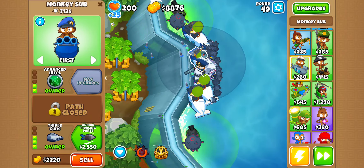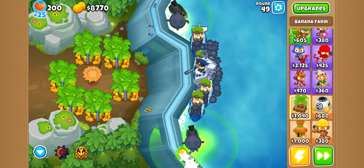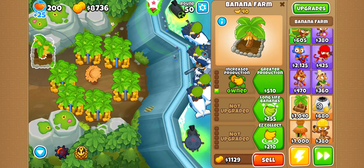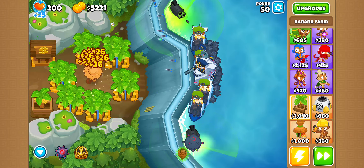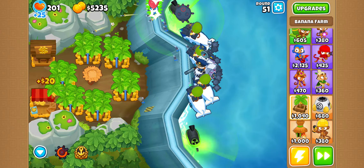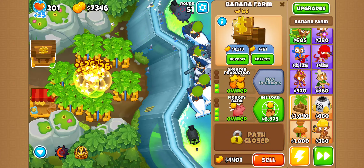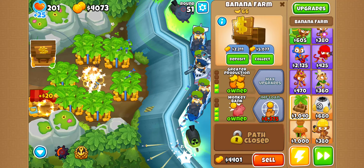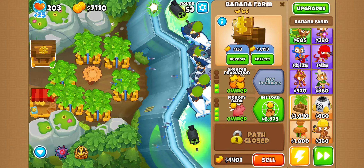Let's get the banana plantation — get the long life and the valuable bananas. I do not have good MOAB popping power yet. Let me get that. Let's get another thing right here. I don't know if this will actually be enough to kill the MOAB coming in a couple rounds. Get longer range and then advance intel, get twin guns, use the ability.